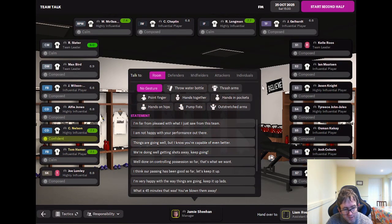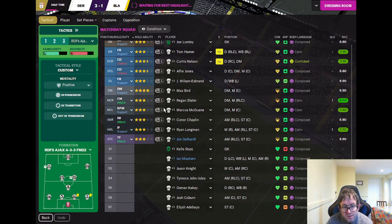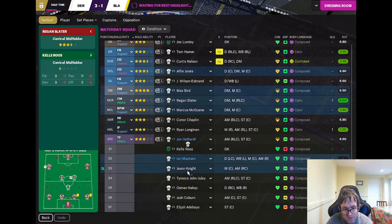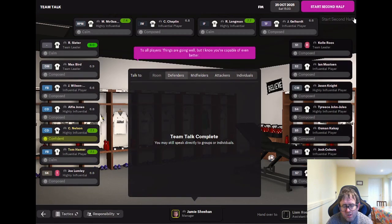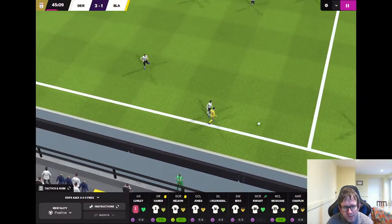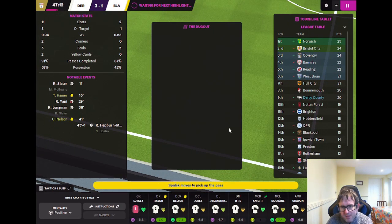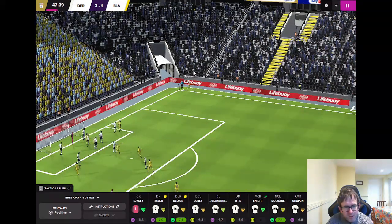Going well but I know you're capable of better. Let's have a look at the subs. Regan Slater is the obvious candidate — we'll take him off for Jason Knight. Let's start the second half with one sub made. Demand more again. Grant back to Mojica, and that's the end of that highlight.